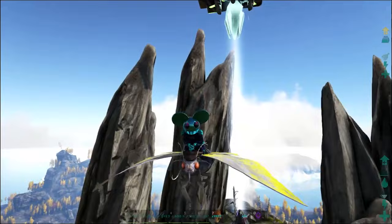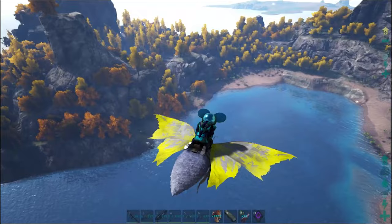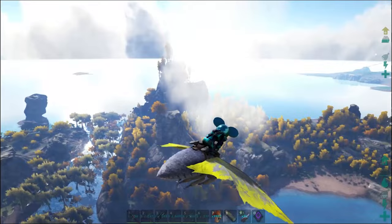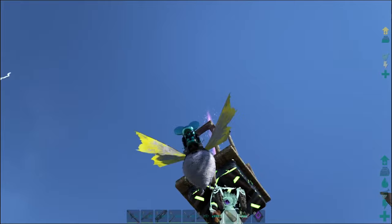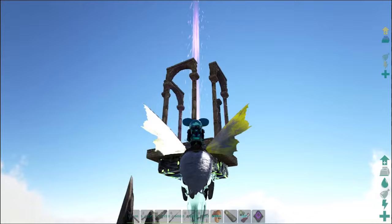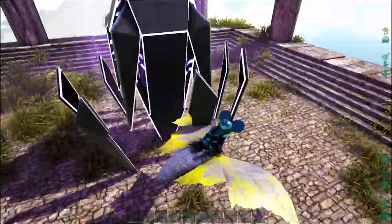You guys have probably seen the zipline mod — a lot of people have shown it off. We have that on the server now, which is gonna be pretty cool. I plan on making ziplines from up here — ziplines everywhere! Like a zipline from there to my base maybe. We could do a teleporter that leads here and then ziplines in all directions. I don't know how far they stretch or if it'll cause lag, but we might put a teleporter or stargate here.